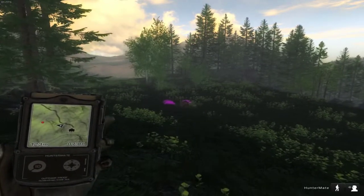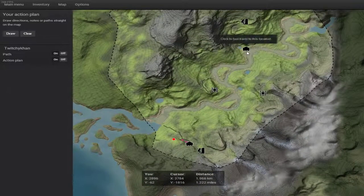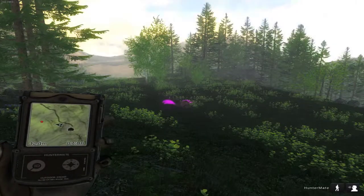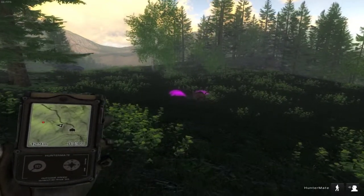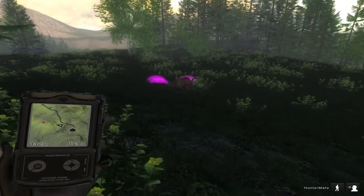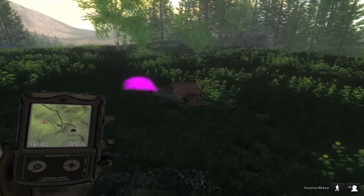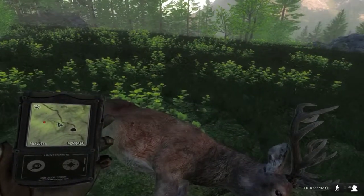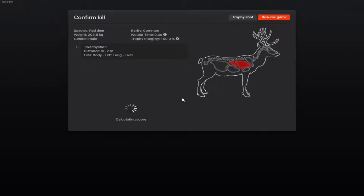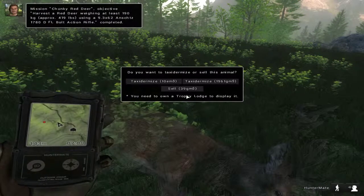I'm just gonna make a full river run, I think, at least up to the lodge here. Once I get these two, we'll just pick up speed and head straight up river. Put this guy in another one — 208 — so that gives us 190.